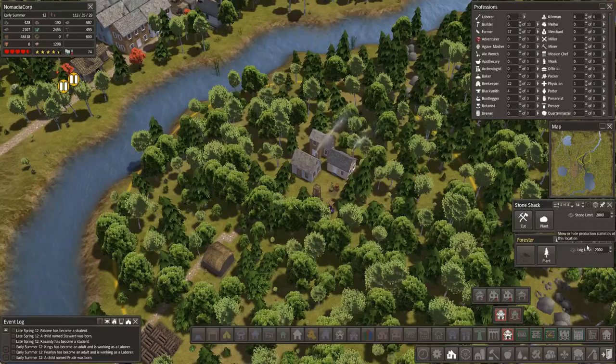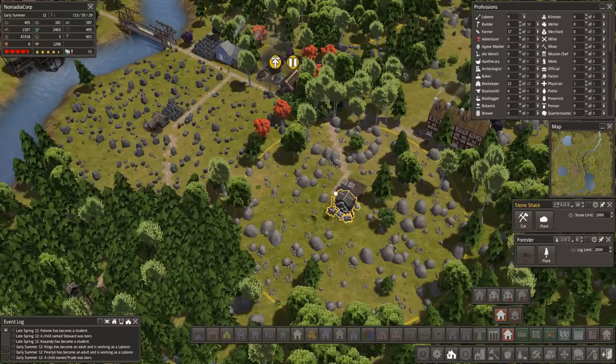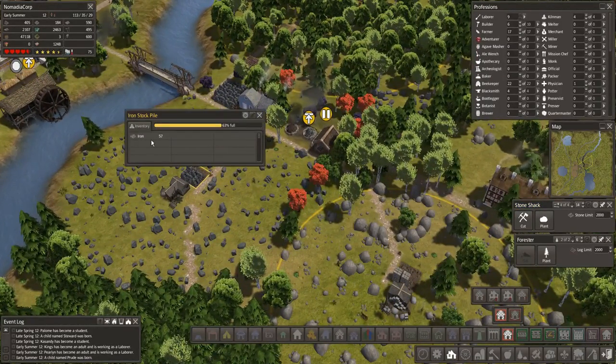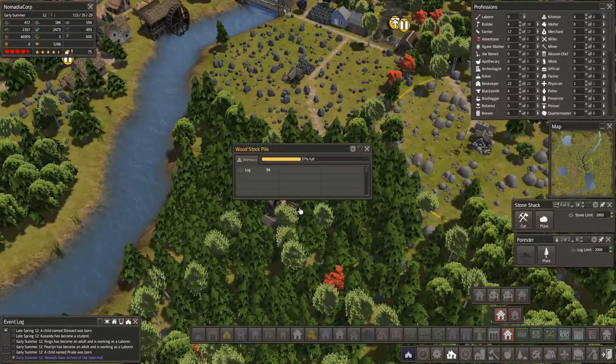We're not actually gathering anything, so we'll go a year and let that do its thing. Stone shack — I'm fine with this. Look, we're already putting down stone there and it's already filling up the iron. The logs here as well — it's good.